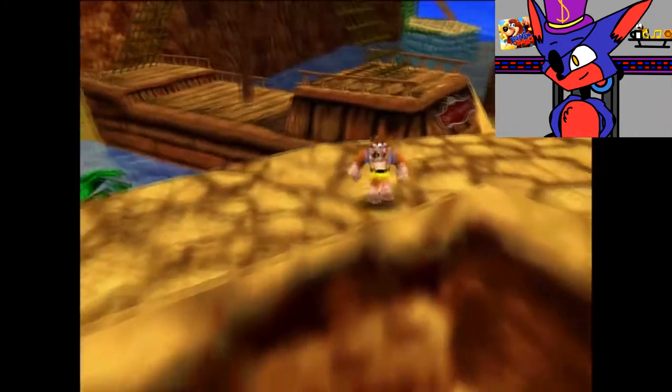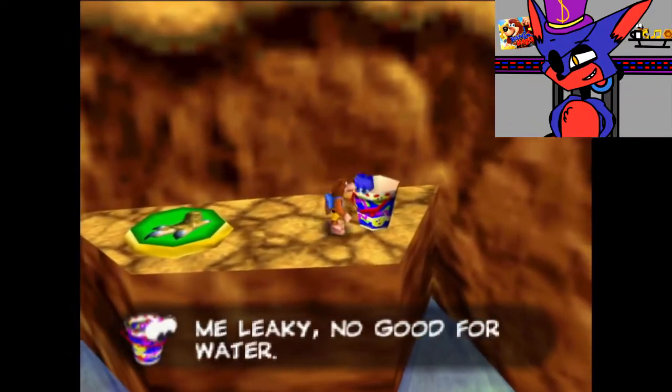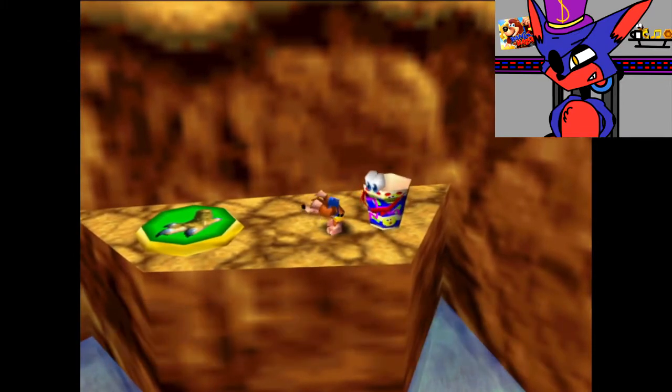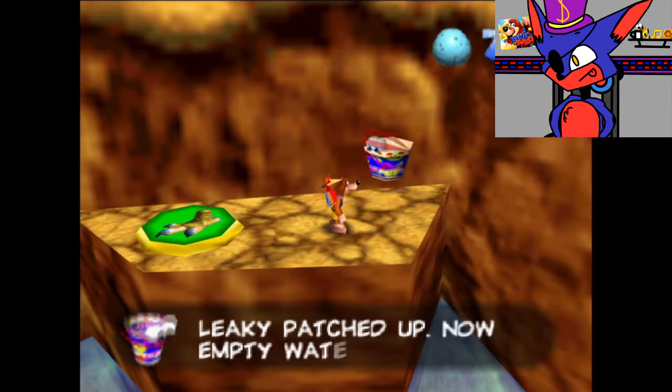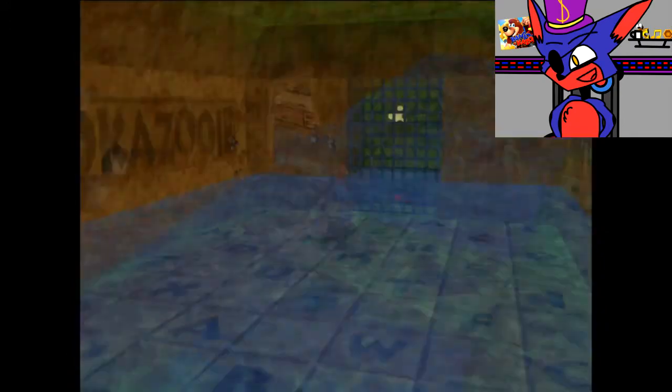I hear Leaky! There he is. Leaky says: 'Me Leaky! No good for water! Can bear blockhole with pebble?' I can take care of that — firing eggs to patch him up. Leaky patched up — now empty water for bear. Done, he's patched.